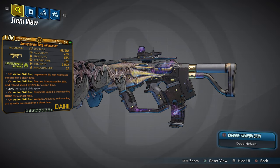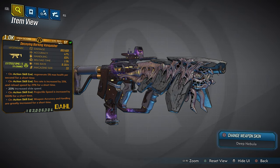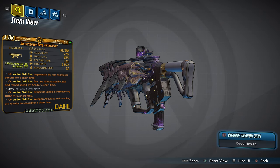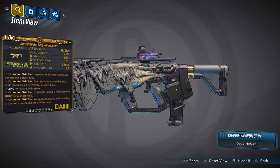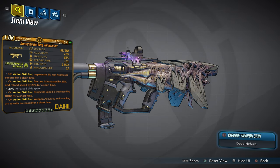Just like version 1 of the Kaosan, this Vanquisher has every single anointment from V1 — that's 13 anointments on this weapon. I did add a special new text which is a 20% increased speed slide. It's mind-blowing what this brand new version can do.